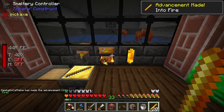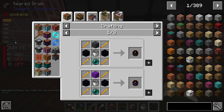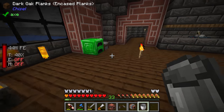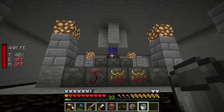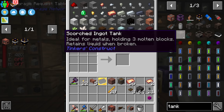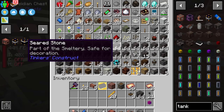There are our 20 blaze rods, and we got an advancement for making them. The only thing we're still missing for the ender tanks and ender chests is obsidian — we need quite a bit. I think what we could do as a workaround is make some seared fuel tanks normally used for a smeltery. The seared bricks are super easy: just take seared stone to the bench saw and craft those directly into seared bricks.